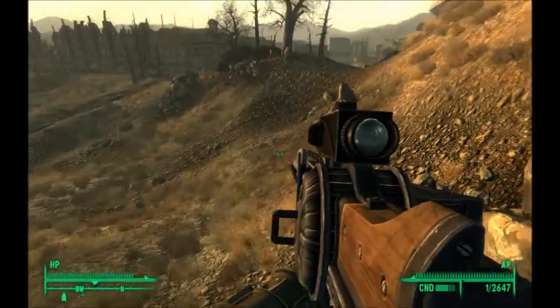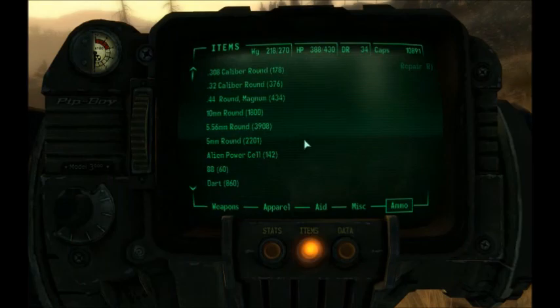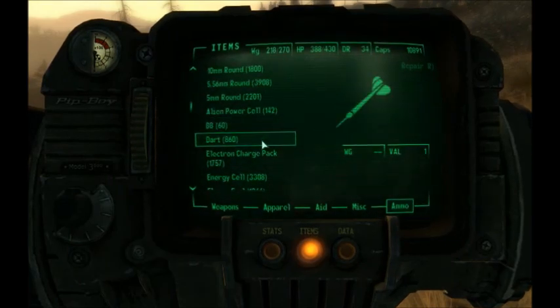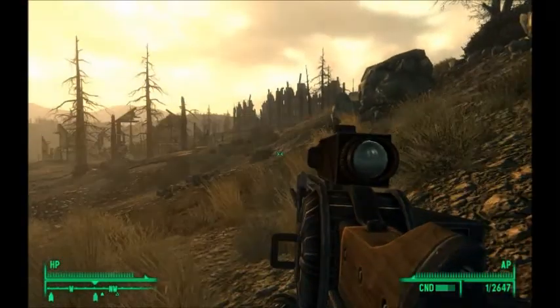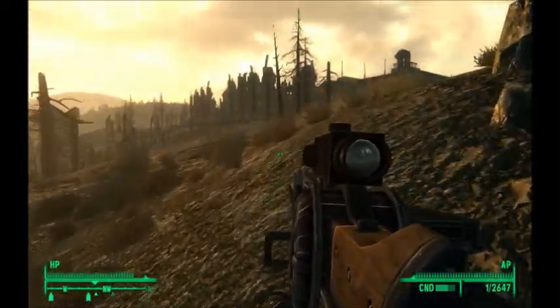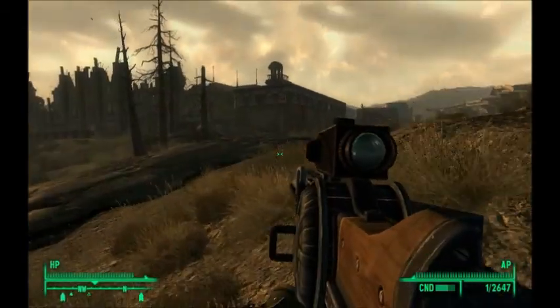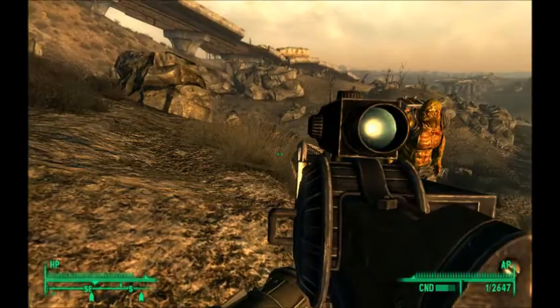There's electron charge packs — they're for the Tesla Cannon, so I'll be collecting those. They're gonna be very helpful when we get to the base; we'll be using that weapon a lot. And I'm pretty sure the Deathclaw just died — I just heard it.